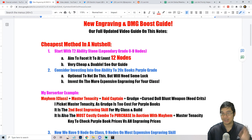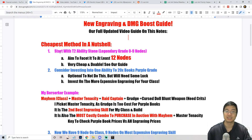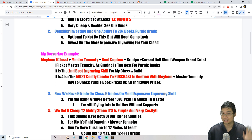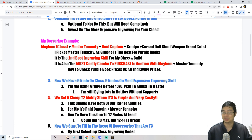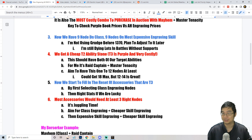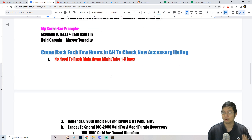In this video I have written some notes to help you guys find the cheapest method to get your engravings to level three — maybe three of them or even two of them — very quickly. This is super cheap because we have a sneaky trick and method to do this. I'll outline the examples using my berserker's account, and you can apply a similar approach to your class. We'll talk about how to get nine nodes, and also what to look for. There are a lot of small details I want to share.